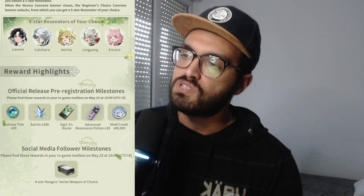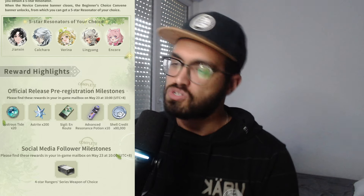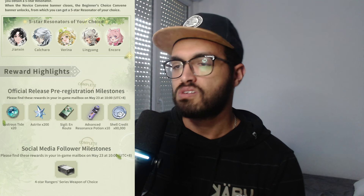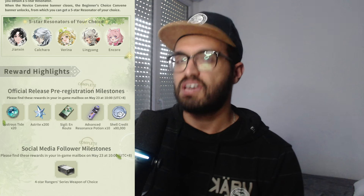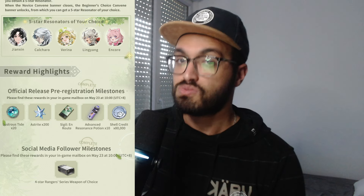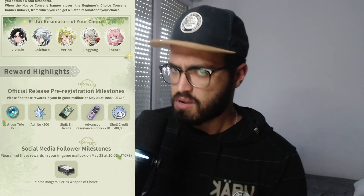For the standard units, it's just a matter of re-rolling in the novice, getting something you want, picking your favorite, and going from there. But adapt depending on Gian and Yin Lin — those matter a lot. Official release pre-registration milestones: we talked about this already — the 20 Lustrous Tides, we also get 200 free pulls. Social media follow milestones, this is the four-star weapon we talked about. I highly recommend you go watch the video about getting the best weapon and best value for your account — you don't want to be caught lacking.